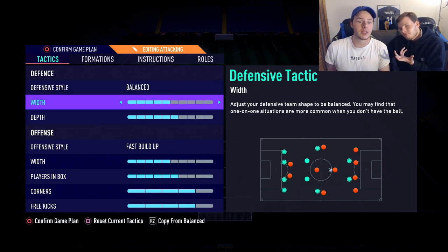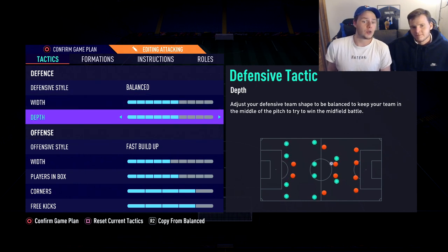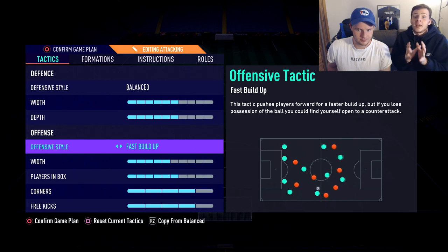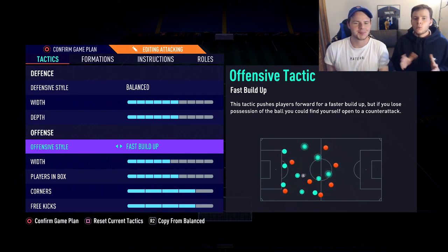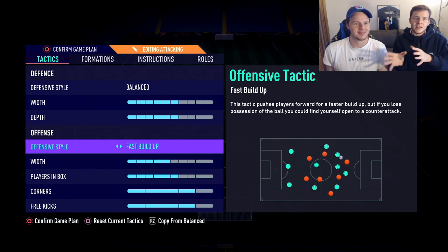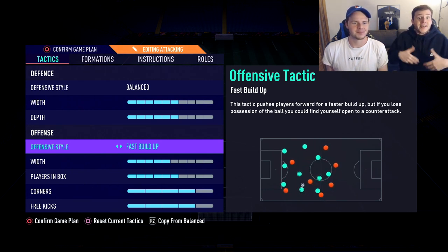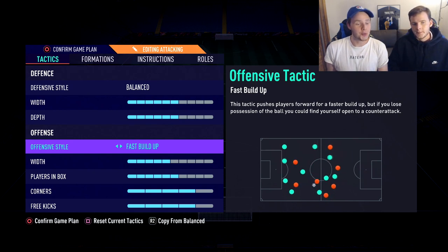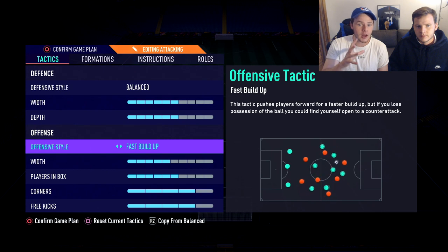For the attacking custom tactics variant - the one we use when we're chasing the game - we leave the style on Balance, width at four or five, and depth at five or six. This is a bit of an emergency formation and custom tactic setup. We'll take a lot of risk with it - these are the tactics we use in the last 10, 15, or 20 minutes when we're losing two-nil or one-nil. It's important to always have two custom tactics in mind: one for when you start the game and one for when you're chasing it. For the offensive tactic, we use fast build-up.